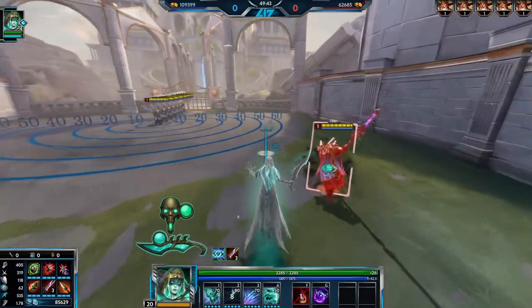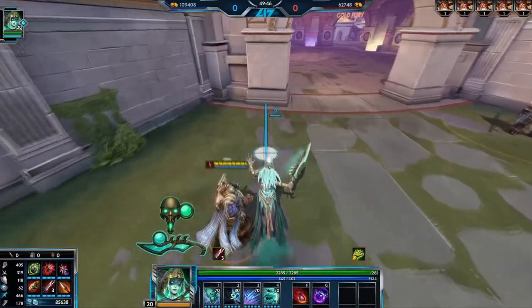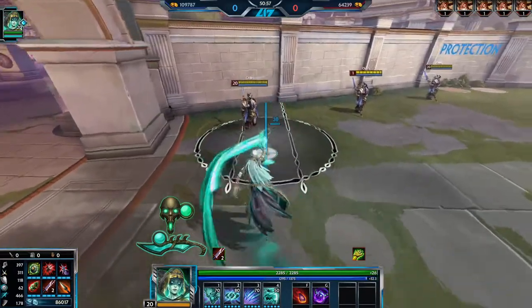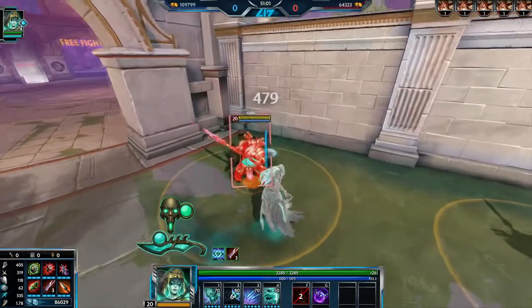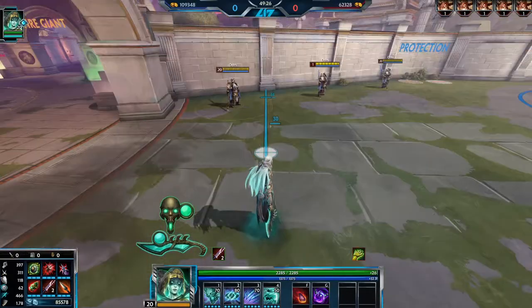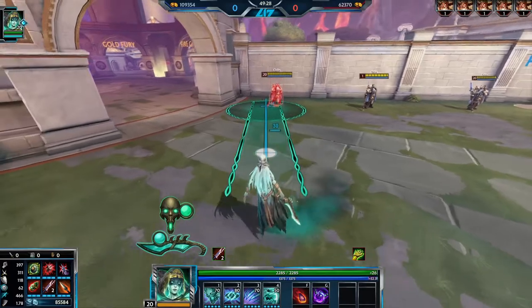When you're first initiating ganks, you want to save this as a combo ender or as chase if they use their movement abilities immediately. You also want to try and avoid using your first ability while they're debuffed by the blind, as it will reveal you for the entire time. Obviously if you have to use it, use it — but keep away from it until the blind ends if you can.